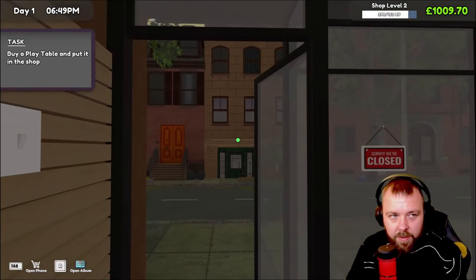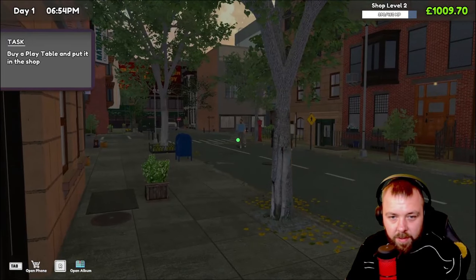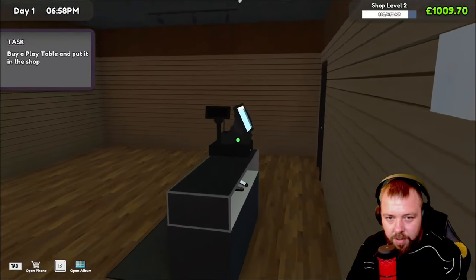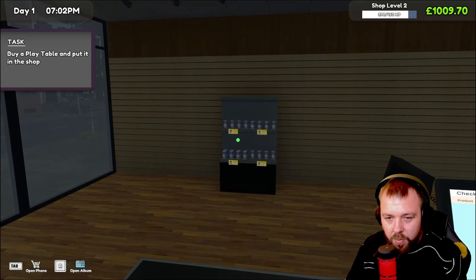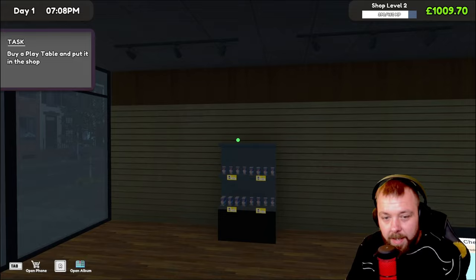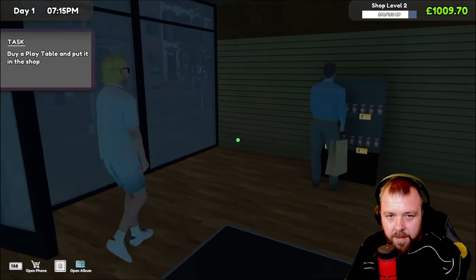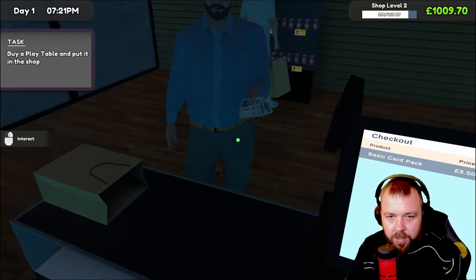I don't think there's any more customers coming in. Oh, it does look like we've got two more customers. I think I'll serve these two and then close up shop and go for the next plan — probably get some more shelving done. We'll have a look at what we've unlocked because hopefully we should be at level three by then. We'll get these cards opened as well and see if we can get any more big money cards.